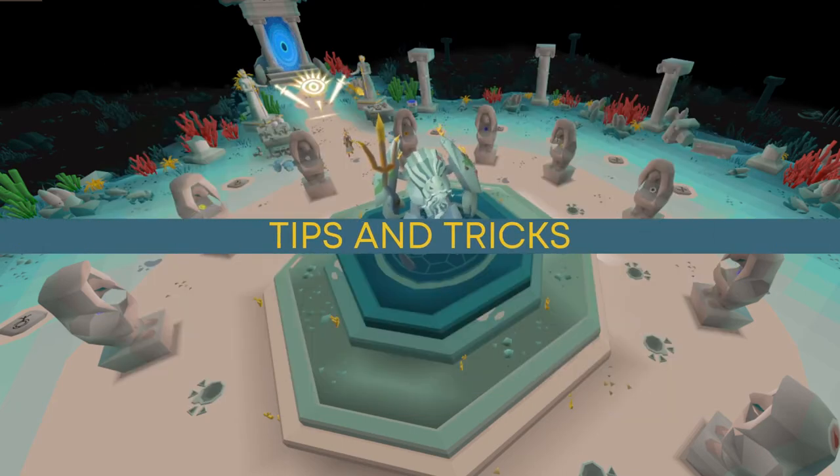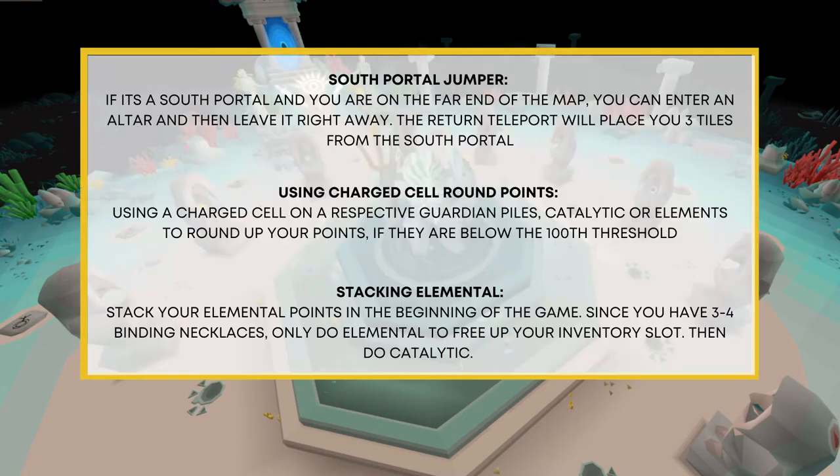Now to the part everyone has been waiting for — tips and tricks. First, the south portal jumper: if it's a south portal and you're at the far north end of the map, you can enter a nearby altar such as the nature, fire, or law altar. Once you enter, immediately leave through that portal and you'll return to the returning portal by the workbench, which is only three tiles away from where the south portal to the west mine would be located.